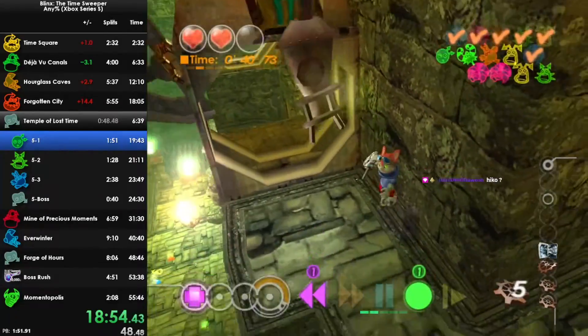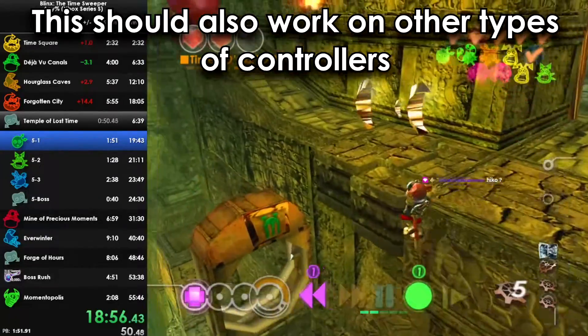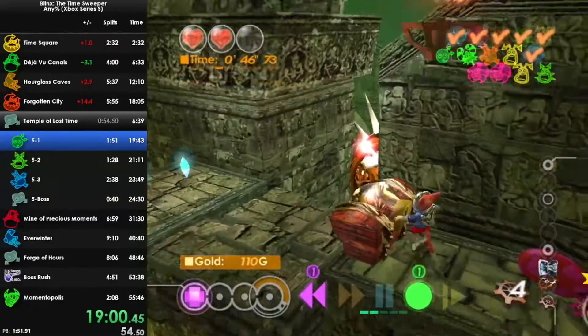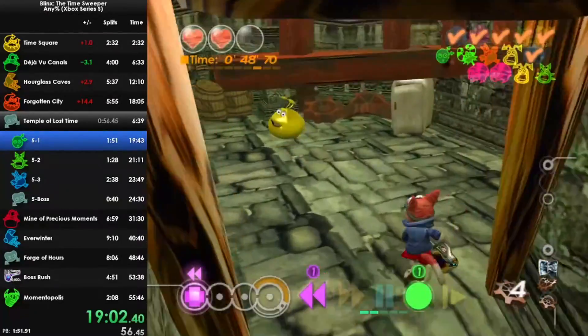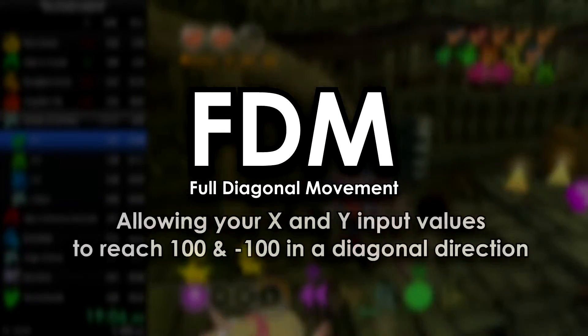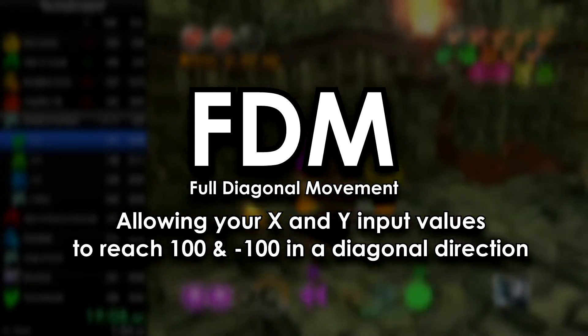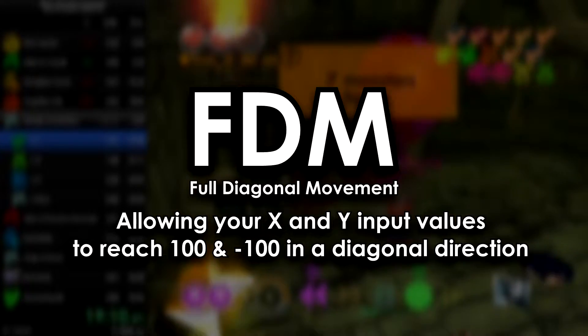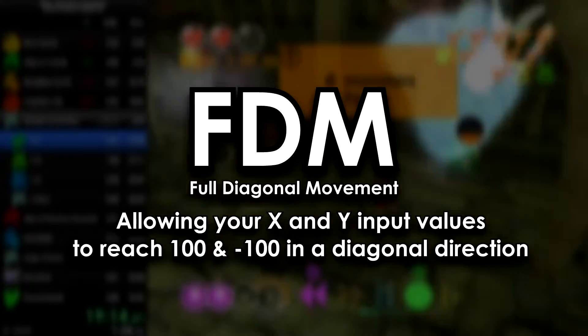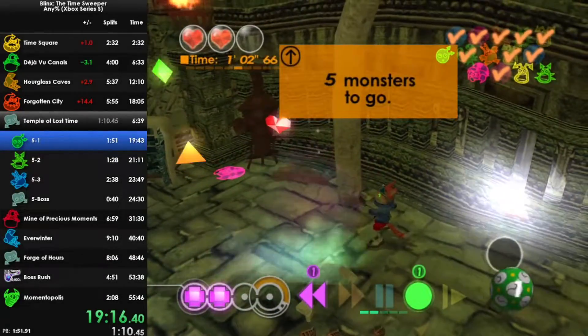I've recently figured out a way for everyone to have full diagonal movement in Blinx, no matter what type of Xbox controller you have. This means you don't have to modify your Xbox controller to allow your thumbstick to have more room. Full diagonal movement is the movement exploit of moving Blinx in a diagonal direction while combining the X and Y axis values to equal either 100% or minus 100%, which allows Blinx to move at a speed increase of 41%.